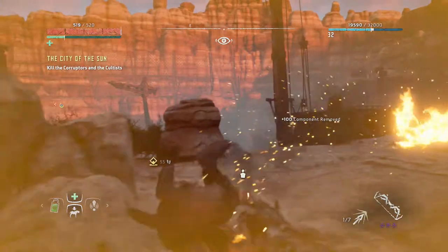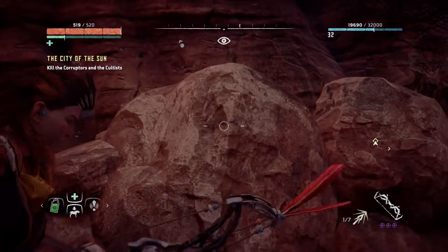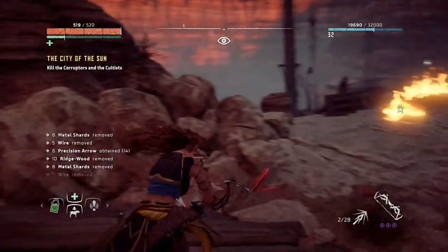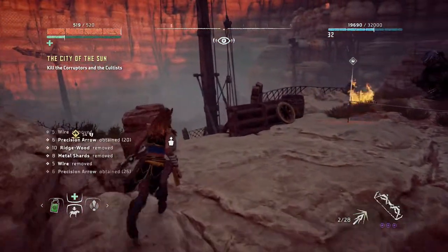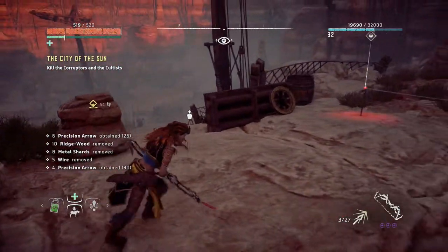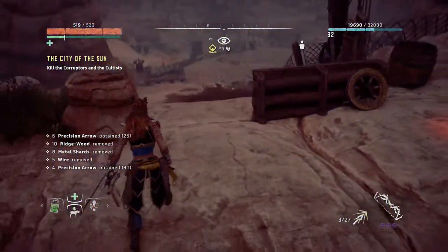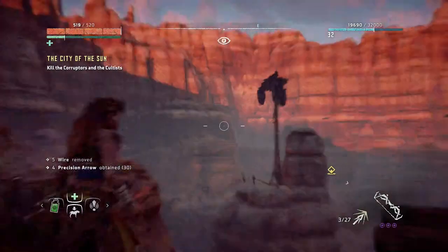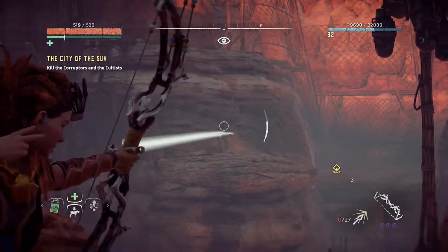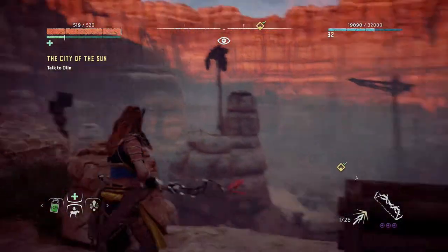Wow — that was actually interesting. I don't think I've ever seen that before. There we go. Let's make sure he dies with the next volley. Oh, he might actually be dead. Alright — there should be a guy over there. You get three arrows in your face, or at least two. And... talk to Olin.